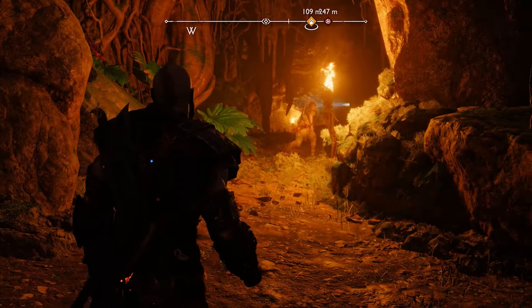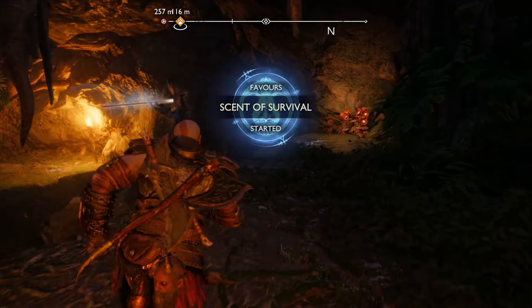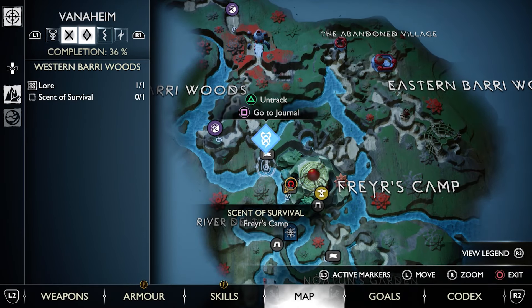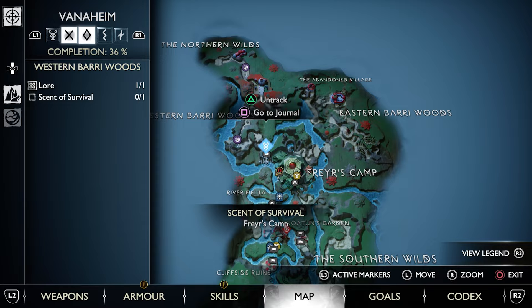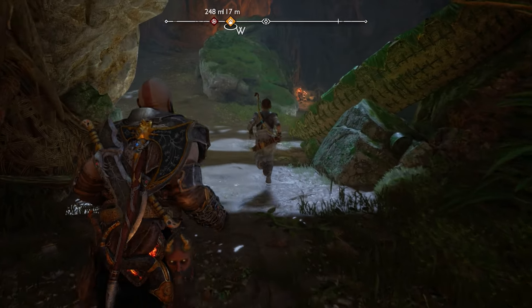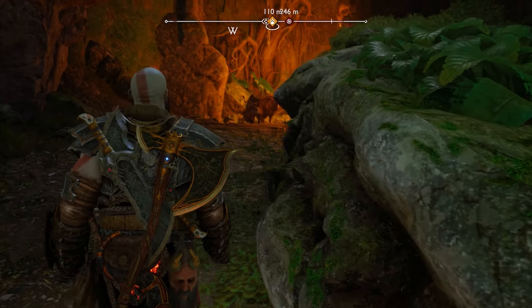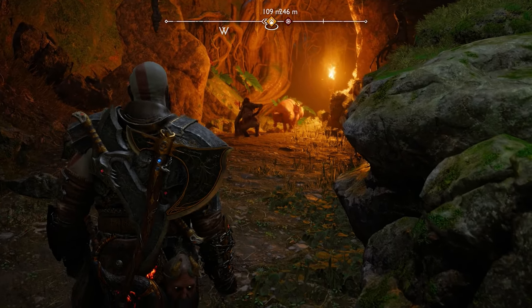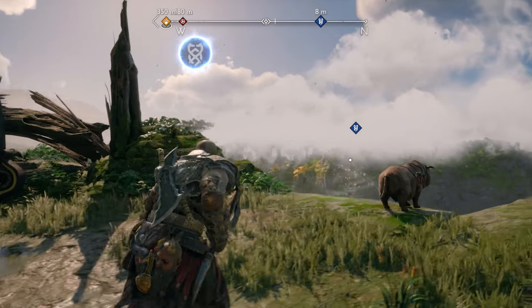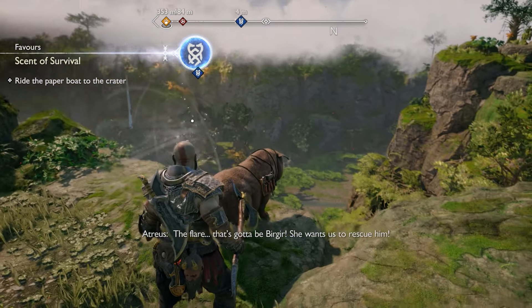If you did not unlock this area yet, you can do it with a favor called Sands of Survival that starts right after a certain point towards the end of the main campaign from right here in Freyr's camp back in Vanaheim. From the camp simply follow this creature through the quest. It's pretty lengthy but totally worth it because eventually it will lead you to the new crater area.